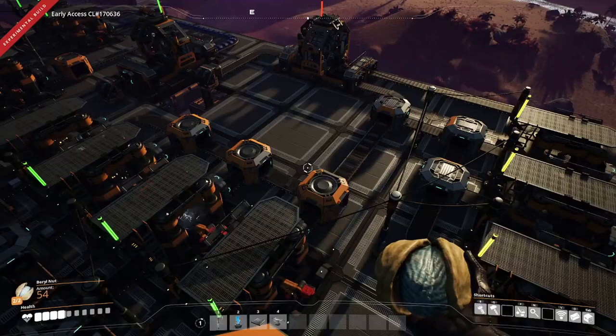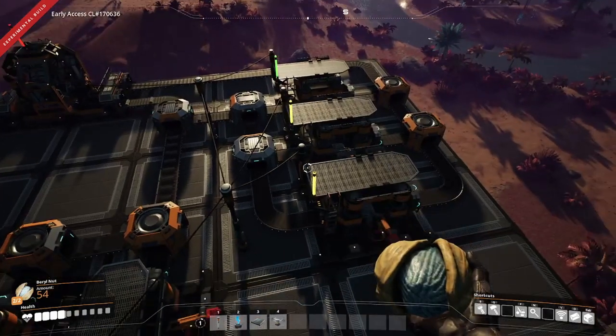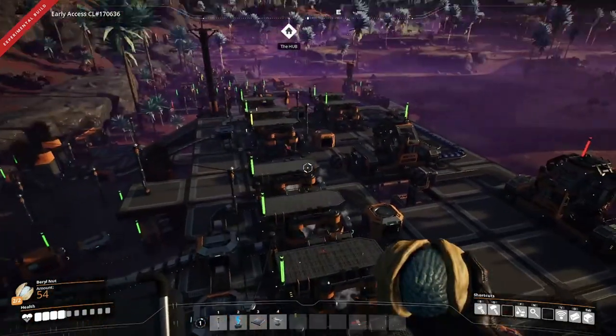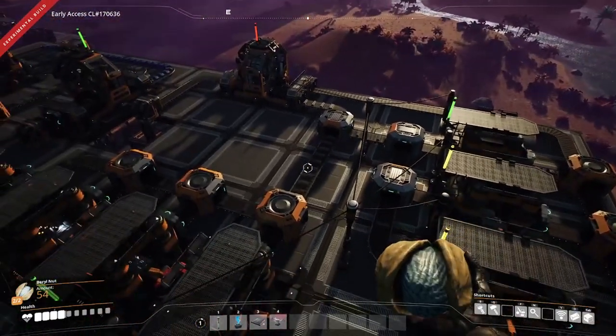There we go - that is a rotor factory all complete. You can see the machines are starting to whir to life. Looks like we forgot to set a recipe on the assembler there, so we'll pop down and do that here in just a minute.